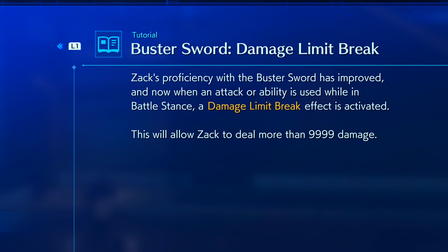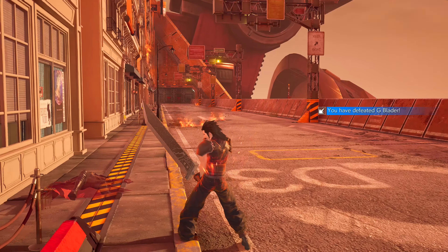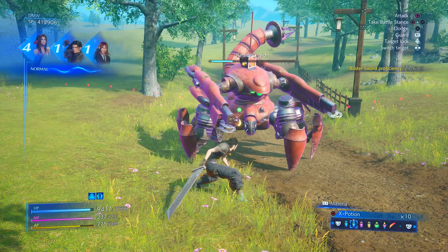One person unlocked Damage Limit Break at 13%, while another unlocked it at 21%. I myself did not unlock it until 23% proficiency, and according to IGN, they also got it at 23%. This is a major ability for hard mode and even normal mode — it'll help a lot in endgame missions. The next and last recorded ability comes at 47% and is called Barrier Piercing. This makes any attack or yellow materia attack performed while in Buster Sword stance ignore barrier effects from enemies, bypassing the need to use barrier-removing spells in some fights.